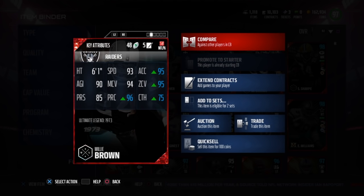He's 6'1, 93 speed, 95 acceleration, 95 zone, 75 catch, 96 play recognition, 94 man, 90 agility. Only an 85 press, but we'll get to that part later.